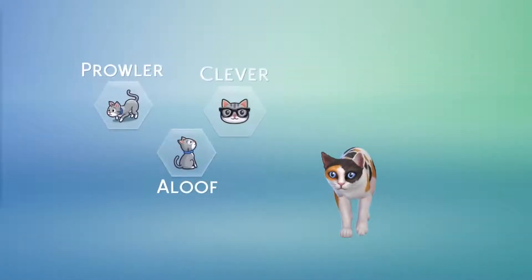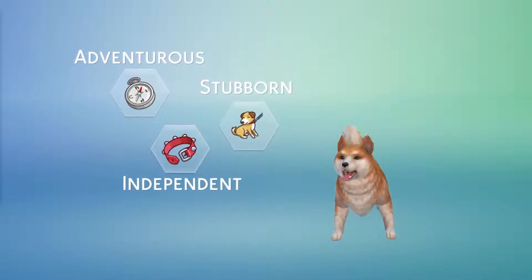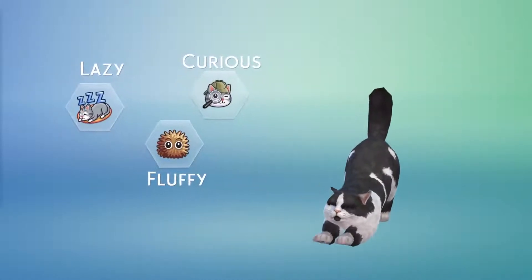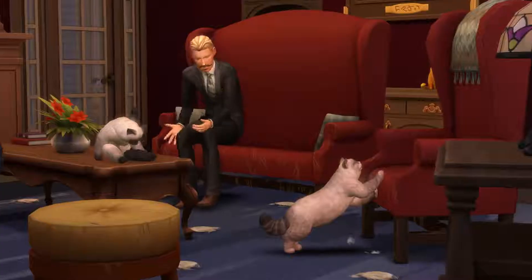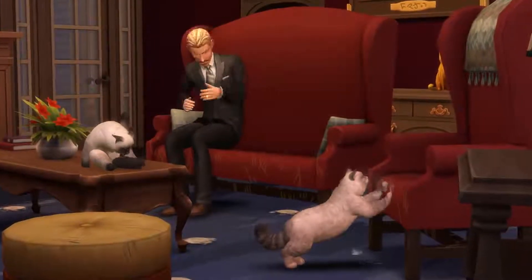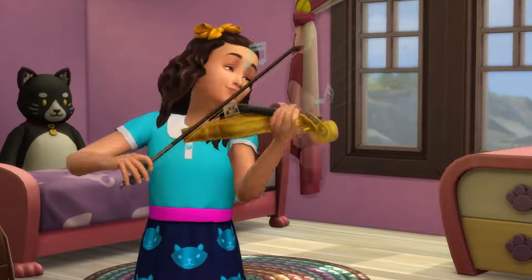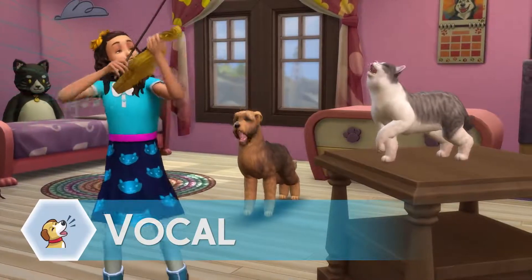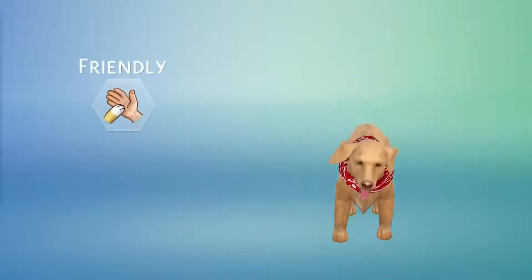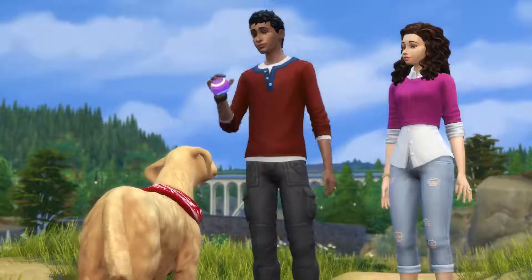Just like in real life, cats and dogs are so much more than their pedigree. Giving them traits lets you choose how they will behave. Smart dogs will learn tricks and commands faster. A mischievous cat will find trouble in any home. There are many traits to choose from — is your sim a music lover? Vocal pets will accompany your budding virtuoso. Let's give Lulu the friendly, playful, and active traits. She just can't wait to play fetch.